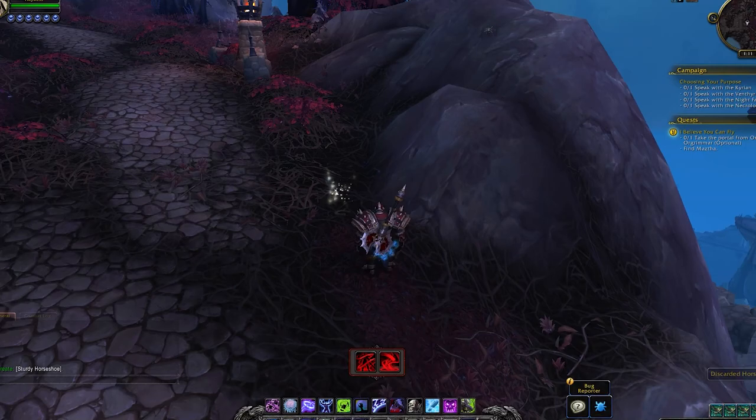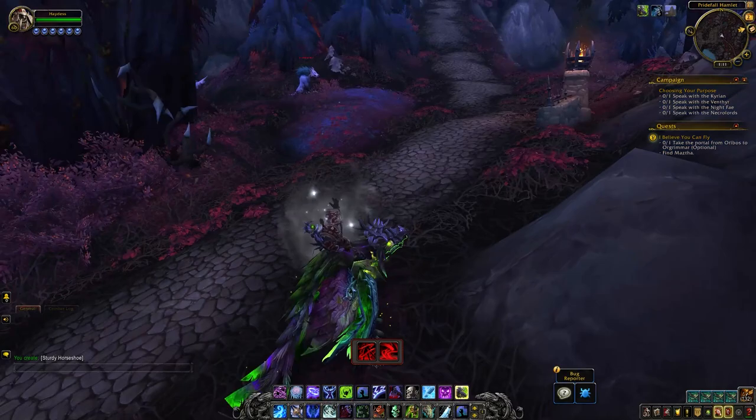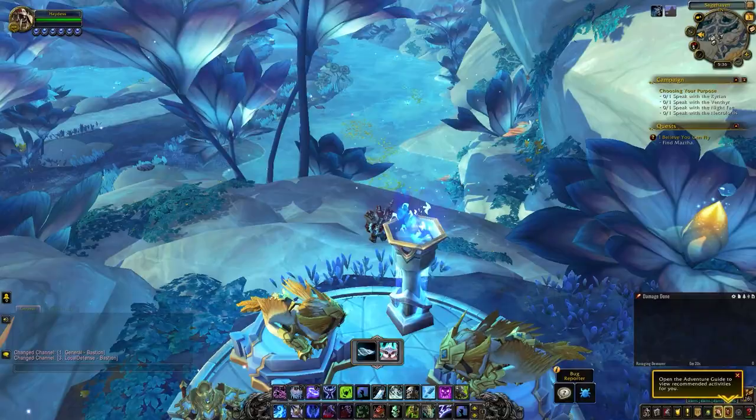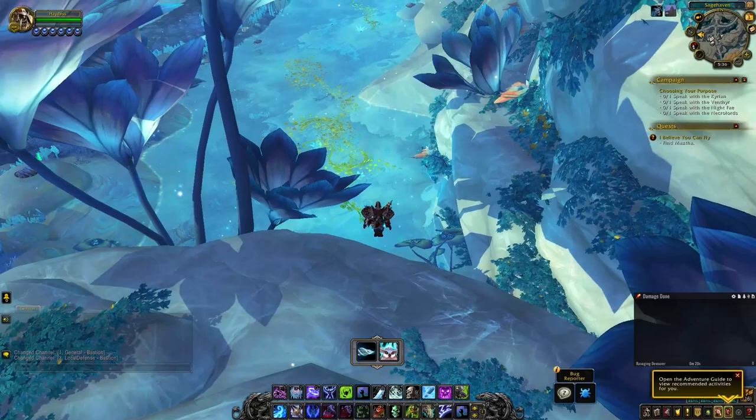The day three item we're going to need is the sturdy horseshoe, which can be found and looted from discarded horseshoes you find on the road south and east of Darkhaven. You'll require four horseshoes for the day three quest turn-in. I found them relatively quickly on these roads — you'll see them on the side of the road, glowing, and they'll say 'Discarded Horseshoe'.